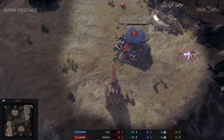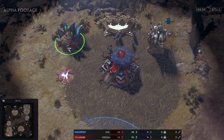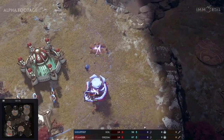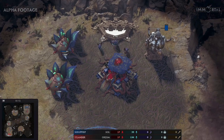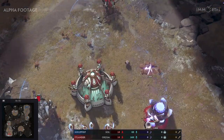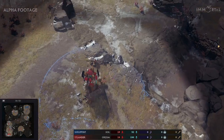Both players are going for a very early expand. Scruffy is going for an ether right after, getting ready for his tech buildings. Same for Itlander — completely standard so far. It's the greediest of greedy openings, going for tech and economy from the get-go and slowing down unit production a bit. Itlander won't slow down quite as much, going for his legion hall.